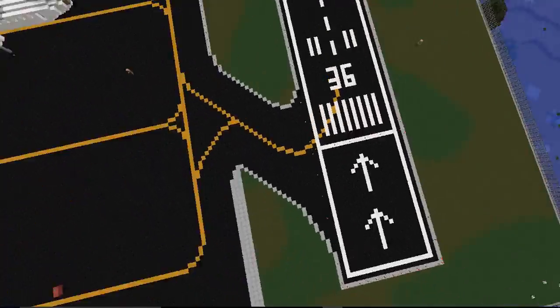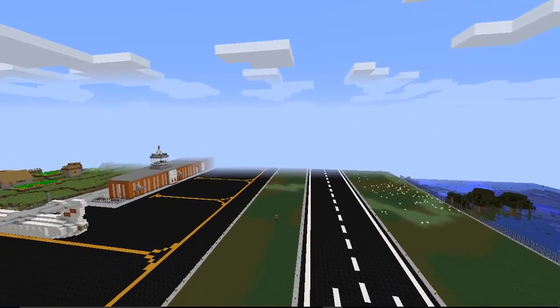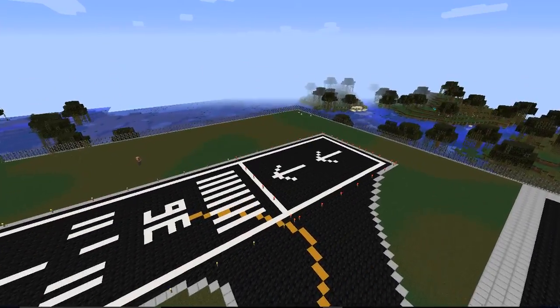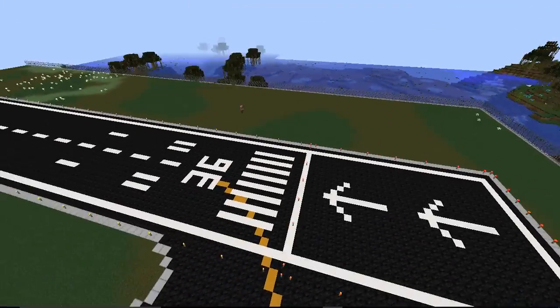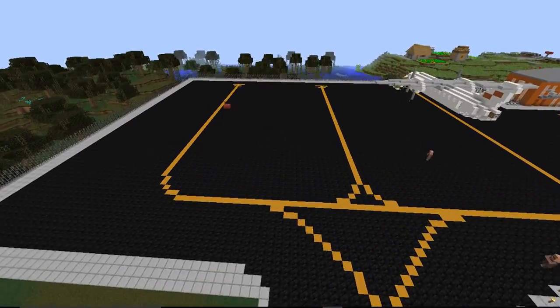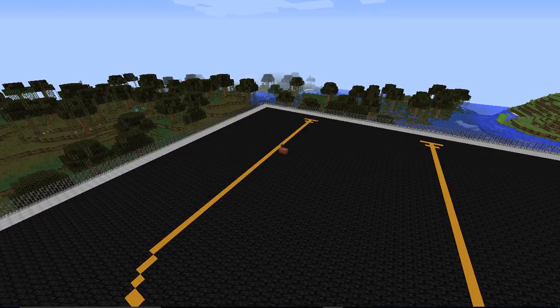That's called coolness. Now the plane disappeared because I was too far away from it. Basically, it would land and extend or retract the landing gear. But right now I'm going to be showing you how to fly one of these things, and then I'll get to the download and install stuff.